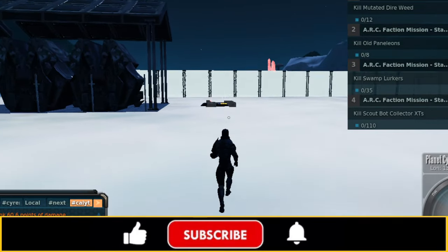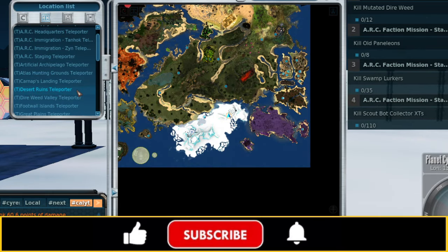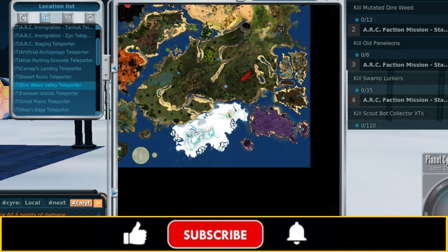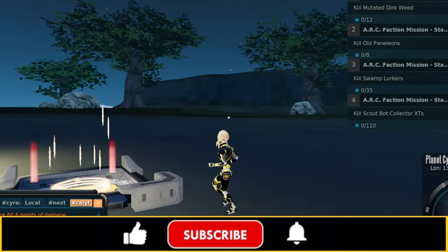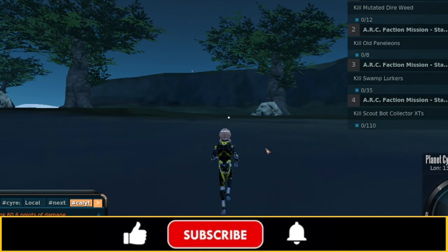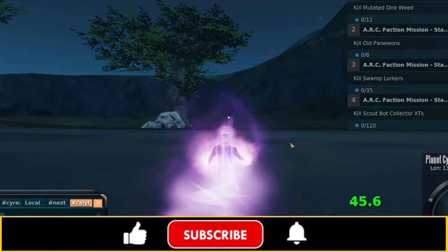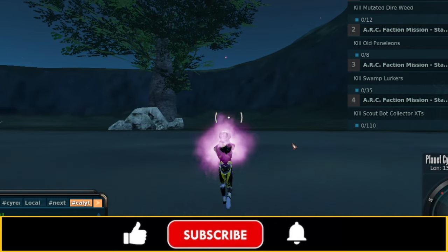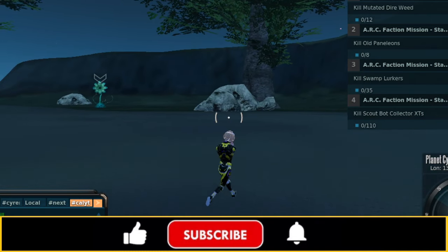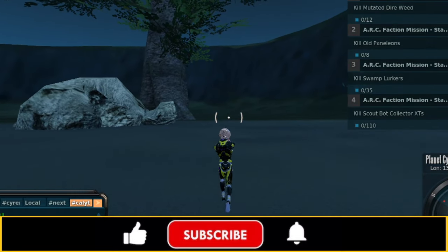So we're going to switch over to our Ascension Armor. Next, we're going to head to the Dire Weed Valley Teleporter — we're going to hunt some level 10 Dire Weeds and we need 12 of those. Now, the thing with the Dire Weeds is you actually can stack this mission with the Pix Pollen mission, which is a daily mission. Pix Pollen rewards you with Cyrene tokens — those very valuable Cyrene tokens that we need for crafting.